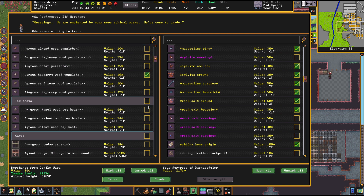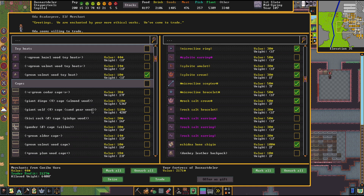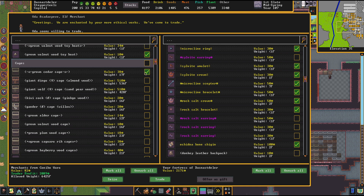Puzzle boxes — sure, let's take one puzzle box. Toy boat. Cages — we've got a giant dingo, a giant wolf. That's interesting. I wonder if I could set that up as a guardian beast of some sort. Maybe I will take that giant wolf and see if I can train it. I'm not sure if I can or not. Gander, alder, cages, cages, cages, cages. I probably actually have enough cages.